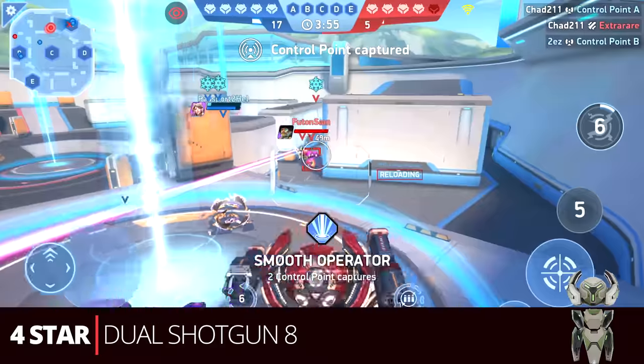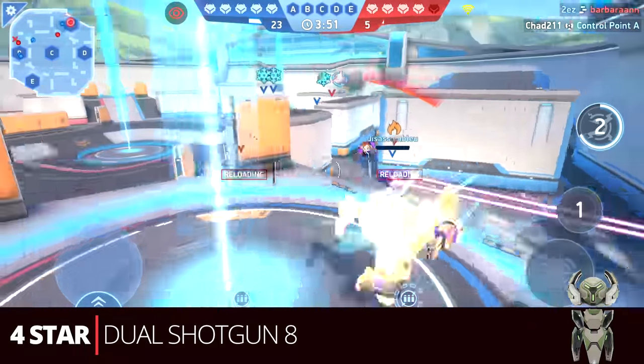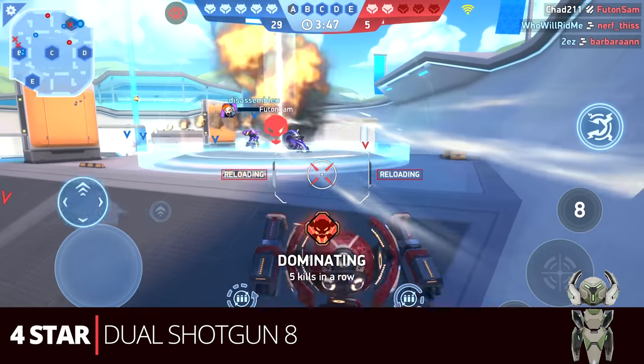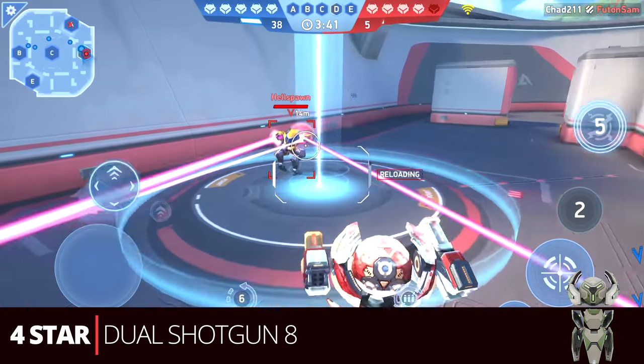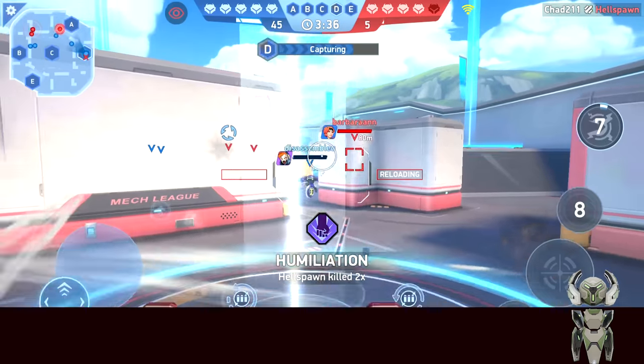Next is the dual shotgun eight. We already know how the shotguns work, and this is probably the strongest build you can have at this stage if you level it well. The shotgun eight can just rip through stuff and works perfectly with Surge — getting up close and doing crazy good damage, even against groups of targets. Very very strong.